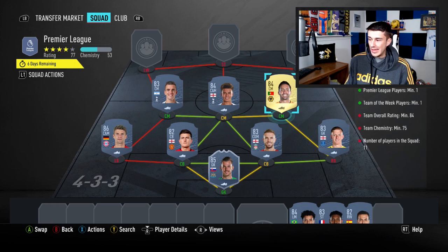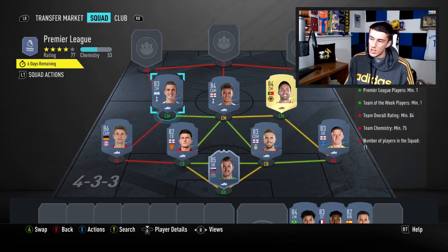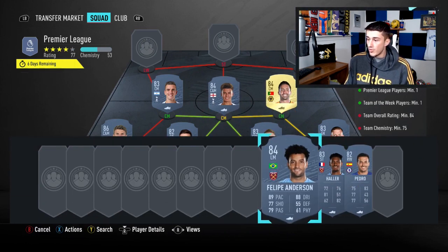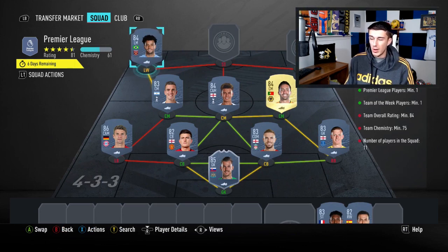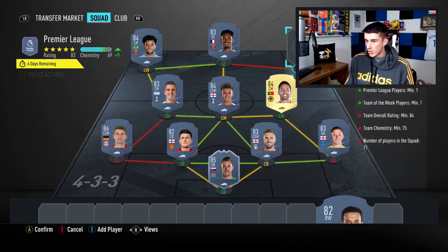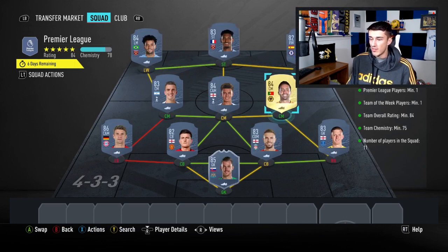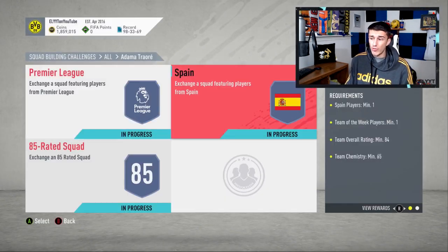We end up with about 77 chemistry. If you went with Sigurdsson you'd lose a couple of chemistry and be about one or two below the requirement, so unless you had players on loyalty, go with Lo Celso. We've got Dele Alli and Jorginho finishing off the midfield, and up top Felipe Anderson — not the cheapest 84, but he really links it up. If you don't go with him, you'd have to go with Martial who is even more expensive. Sebastian Haller and Pedro are very cheap, finishing off the squad at 84 rating and 77 chemistry with no loyalty or position changes needed.